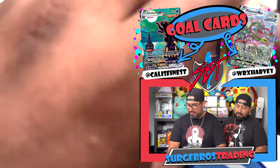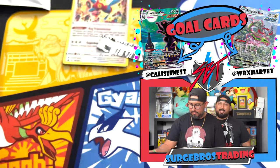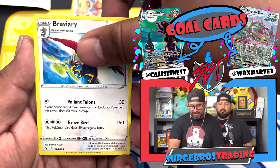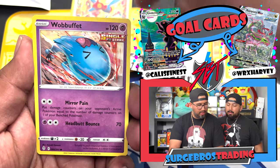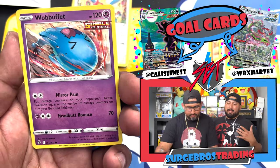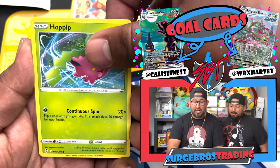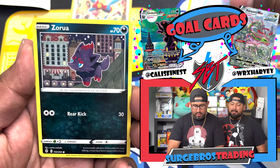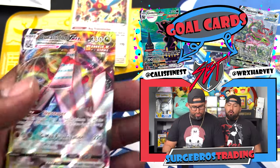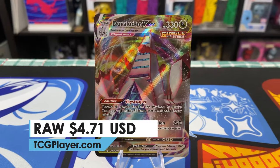Let us know if you guys are excited for Astral Radiance because that's coming in hot — we already got our pre-orders from Pokémon Center for the ETBs. Those are still available on pokemoncenter.com so check those out. A lot of stuff is starting to pop up again. Got a Rillaboom VMAX! Harvey wins right now — not bad at all.